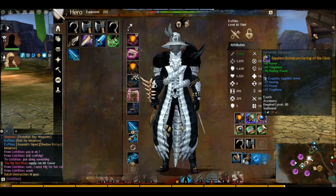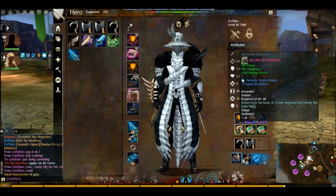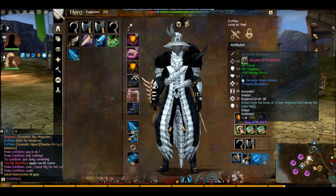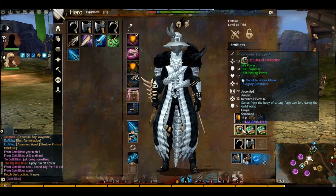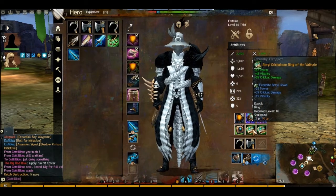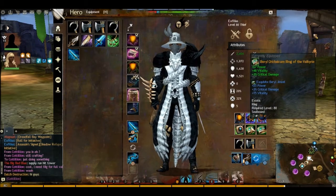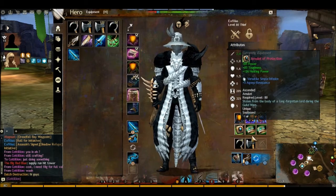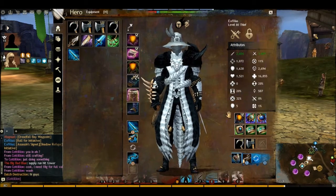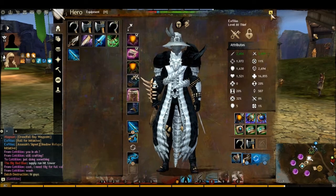The trinkets I want to get will be looking something like this, but if you can't afford the ascended pieces right now and don't have the laurels yet, you want to be looking at getting Valkyrie — because you want the crit damage for when you do crit, and you want the vitality and the power. I recommend Valkyrie while you don't have ascended. So that's that — let's look at the traits.